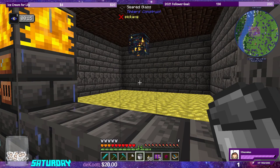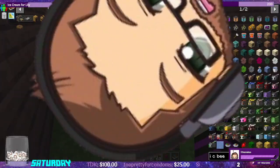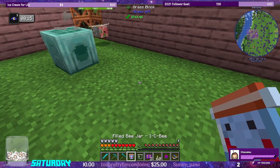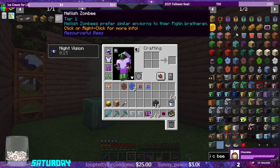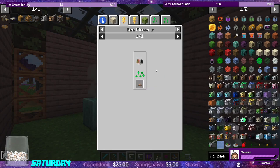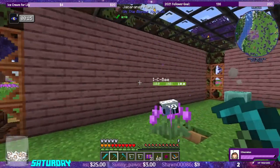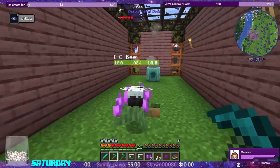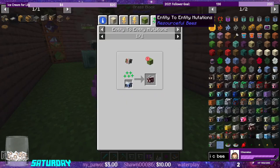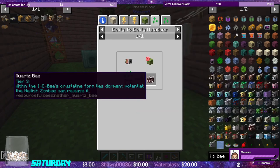What I want to do next is focus on some bee mutations. We'll free the hellish zombie bee and the ICB here. What I just realized is that the hellish zombie requires a mushroom to pollinate. So we're going to let these bees fly around in here — this is the mutation room. When the hellish zombie pollinates and flies over the ICB, it will turn the ICB into the quartz bee. That's how the bee mutations will work — entity mutation. Pollinated hellish bee flies over an ICB and turns it into a quartz bee.